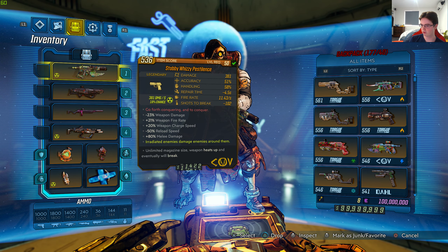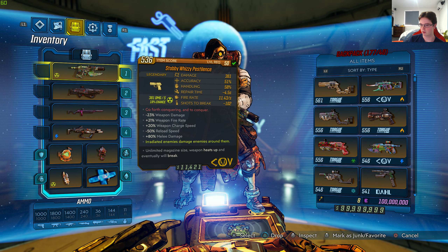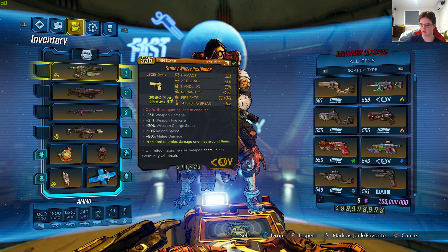We have 6 class mods, 18 relics, 20 grenades, 21 shields, 120 weapons, and the total is 185.